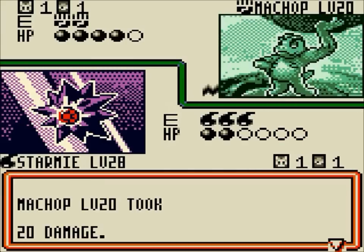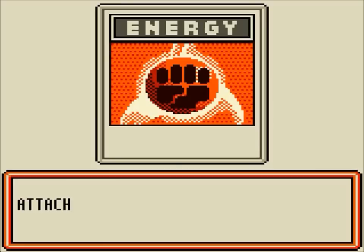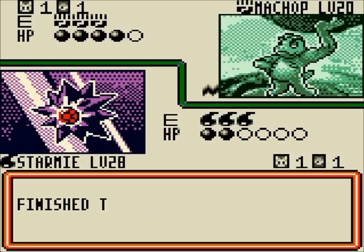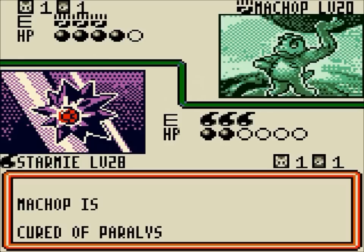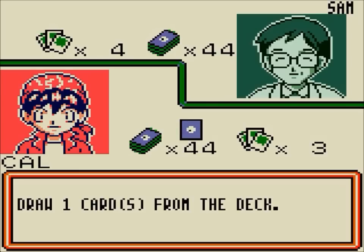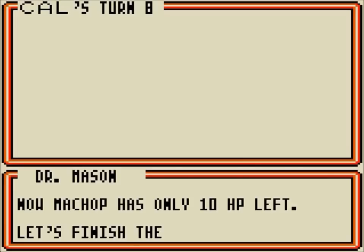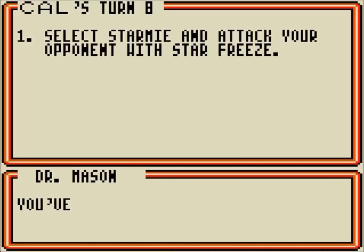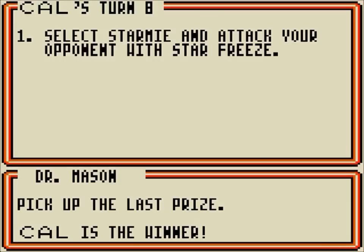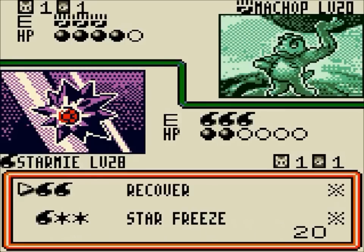We've got Star Freeze — if we flip heads on this, and it's rigged so that we do flip heads, you cannot flip tails on any of the coins in this game. We now have 20 damage more on that thing, only 10 HP left. It's paralyzed, which means it can't retreat, and since he can't evolve, that is kind of game over. Paralysis goes away at the end of each turn, but the paralyzed Pokemon is not allowed to attack or retreat. We finish the battle with Star Freeze and take out the last Pokemon we need.